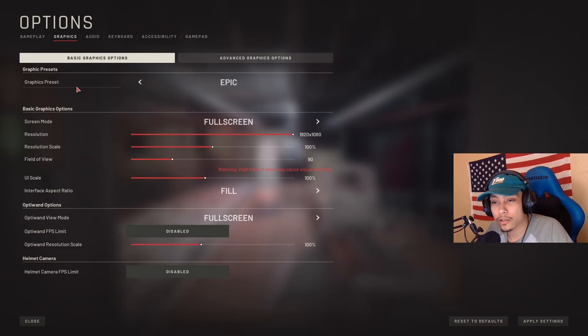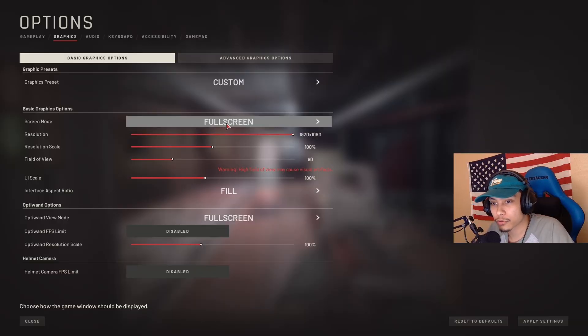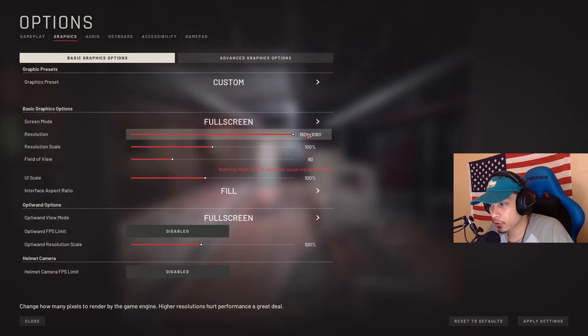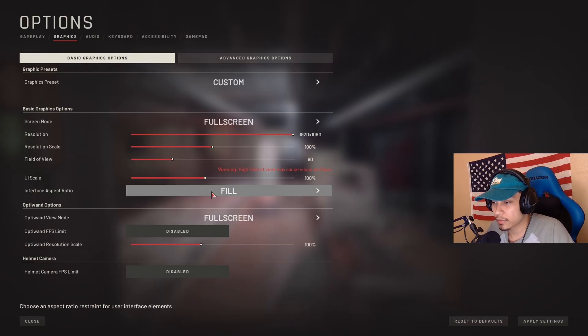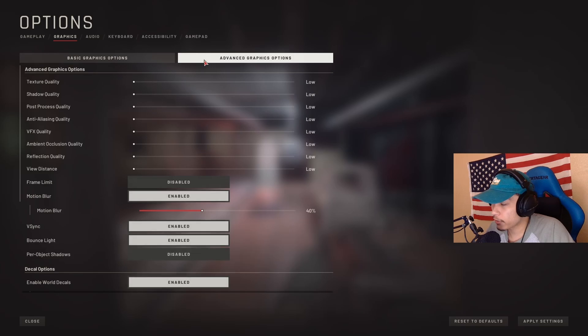Alright, enough yapping. The first setting I change is the graphics preset all the way to custom. Screen mode should be in full screen, resolution should be maxed out to your monitor's resolution, scale should be 100, field of view is preference — I like 90. Everything else I leave default, and onto the advanced graphics options.